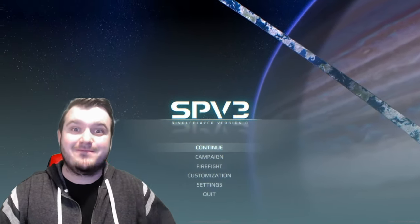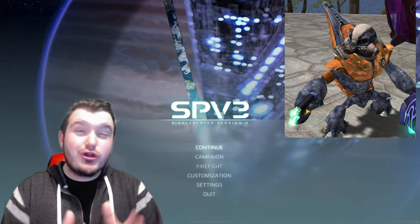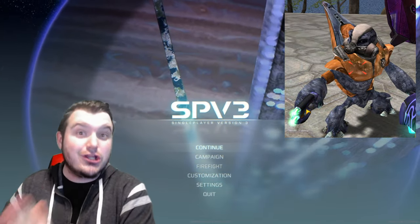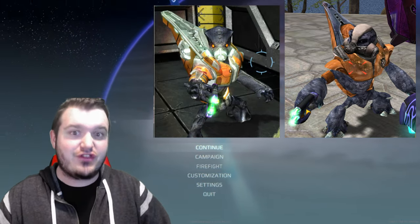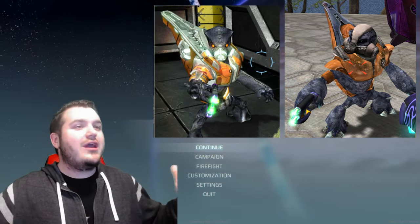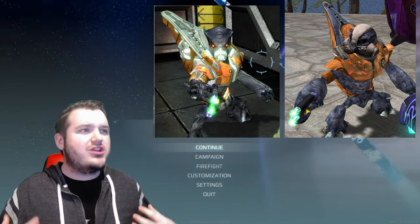Let's get this video started. We're going to kick things off with a classic grunt minor from Halo Combat Evolved, because I really want to show you just how much work went into the cosmetic look of the grunts in SPV3. And here is how the grunt looks in SPV3 — I love this guy. There's just so much more going on in his armor, and I love the different colors on it.